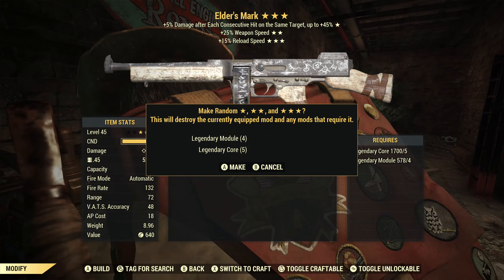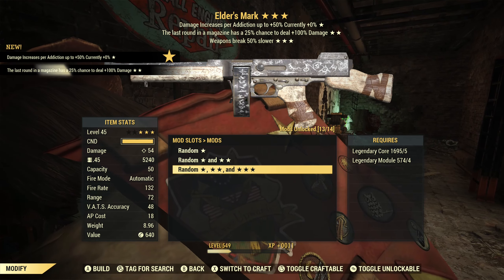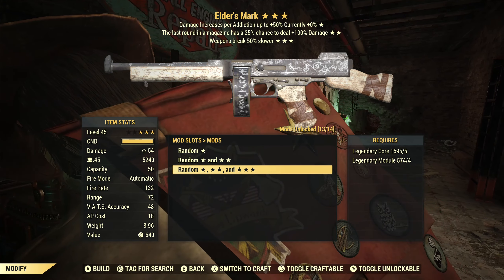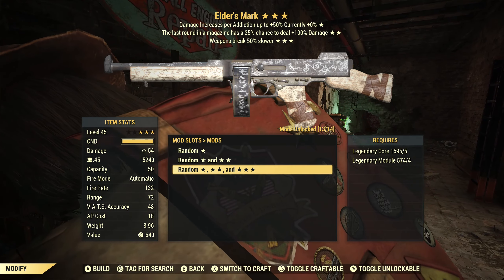Alright, here we go. Number one — we have Junkies, last round, weapon breaks slower. Weapon breaks slower would offset the cursed effect of breaking faster, so there's that, but overall this is not something I'm interested in.